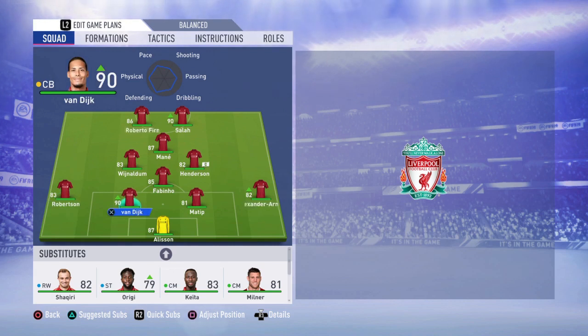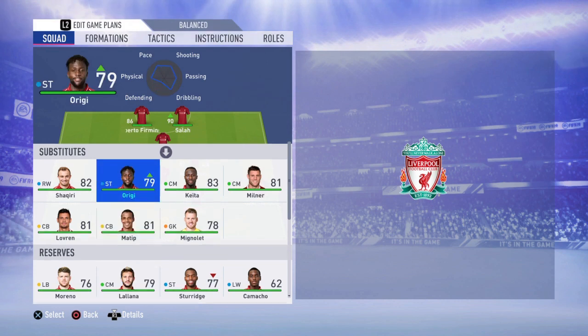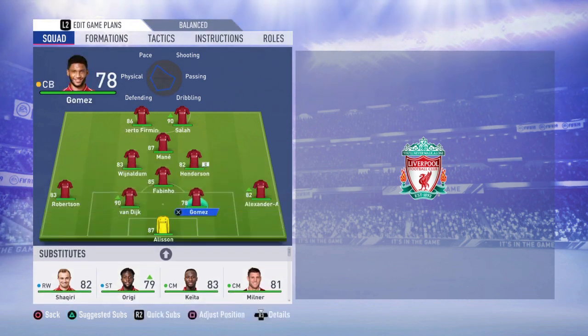Without further ado, let's continue with the players. In goal is going to be Alisson. At left back is going to be Robertson — he's a non-stop monster, he's gonna go back and forth for you. At centre back is going to be Virgil van Dijk, just a cheat code to this game. The other centre back is going to be Gomez — he's faster than Matip, that's why I like him. At right back is going to be Trent Alexander-Arnold — not the fastest, but he's strong and tall and will fit perfect in that position.